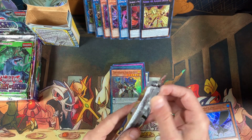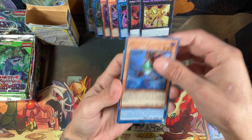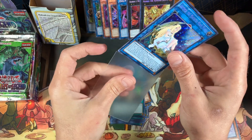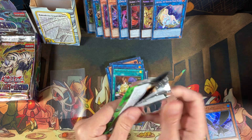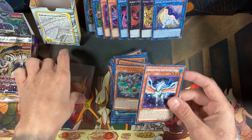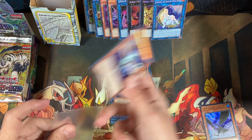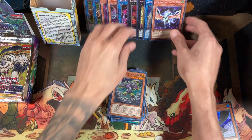I actually got a right leg of Exodia off someone on eBay for $85 — $80 and $5 shipping. Now it did have a print line down it, which is really disappointing because I wanted to grade it. I tried grading my other right leg of Exodia Starlight and got a PSA 9. So I got this one at a very cheap price — $85 is cheap. It's still $150-$160 for the right leg, which I believe is the most expensive part besides the head. I paid about 50% of market for it. I don't know why he sold it that cheap — I'm guessing it's because of that print line.